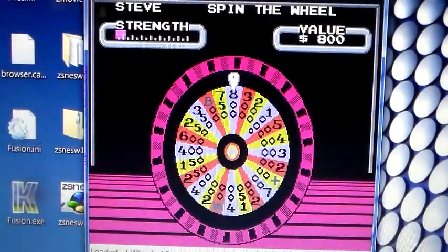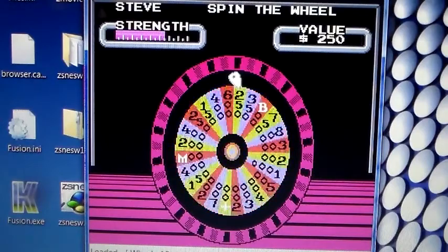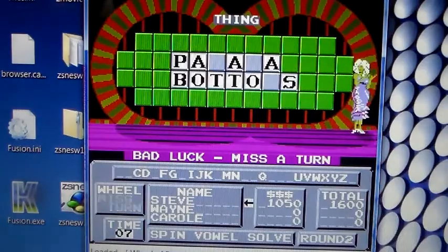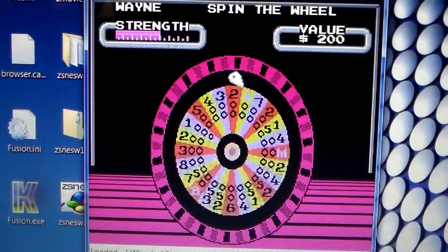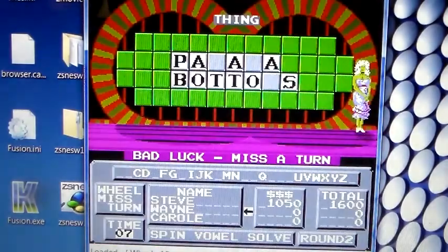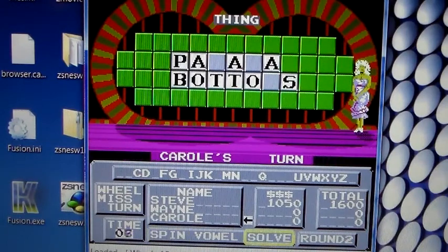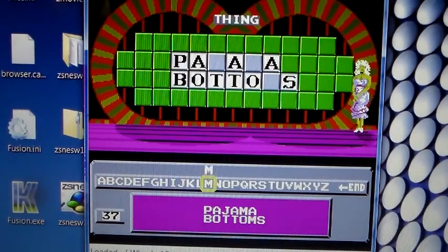Spinning again — speed the wheel — landed on Miss a Turn. Didn't want that to happen. Wayne also hits Miss a Turn. Carol steps up and solves it — Pajama Bottoms!